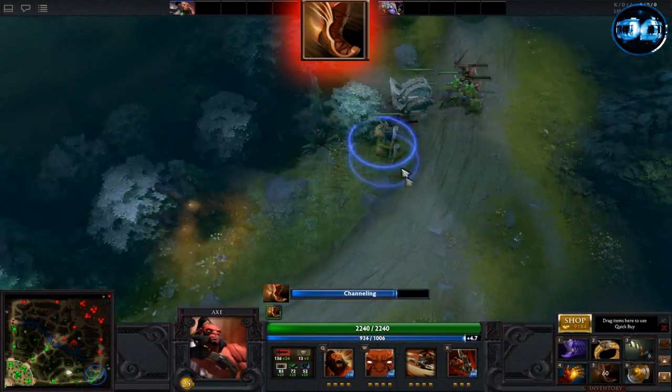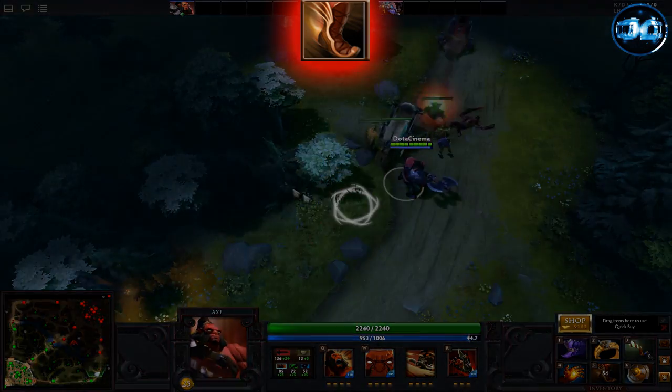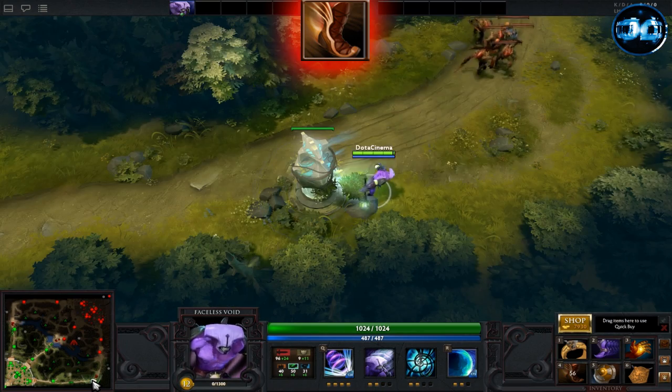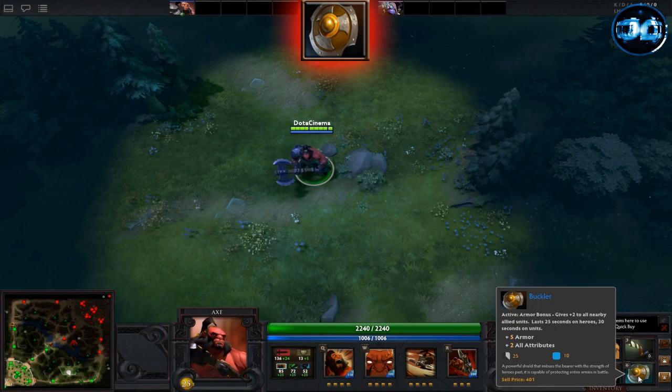Boots of Travel are considered the best late game boots available. They passively give you plus 95 movement speed, which is by far the most of any boots available, and also give the ability to teleport to any allied unit or structure.